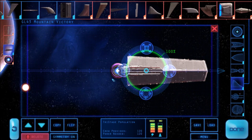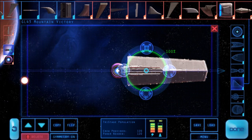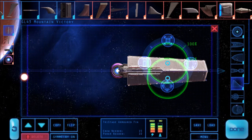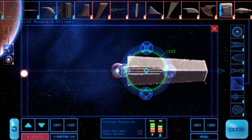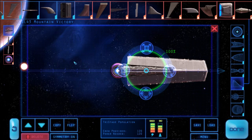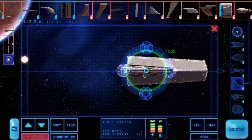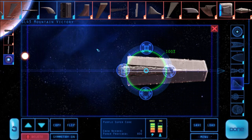Then we'll use the layer buttons to move our crew component to the front. You can see the layer buttons on the left showing you what's above what, and what's hidden behind things — just in case you lose a piece. So we'll use the up and down buttons to move it to the top, and then protect the core by moving it behind all our crew and armor pieces.